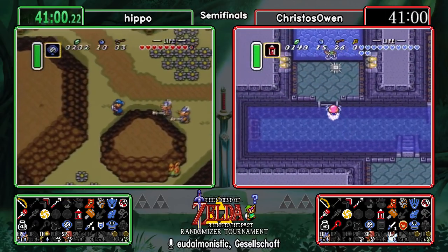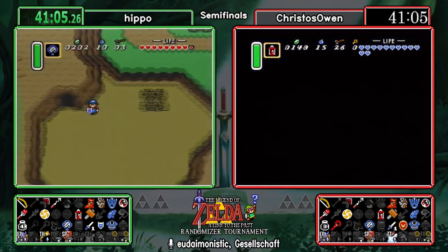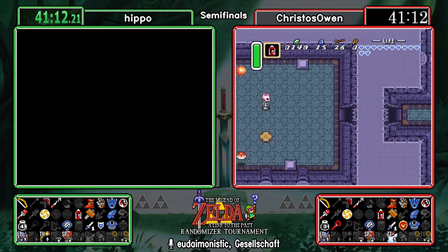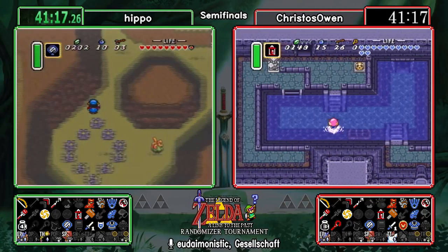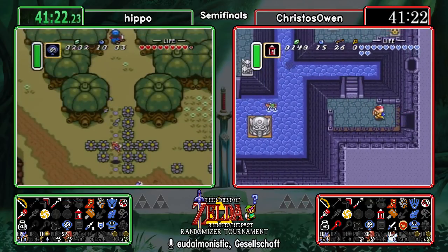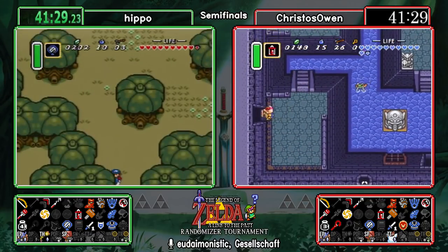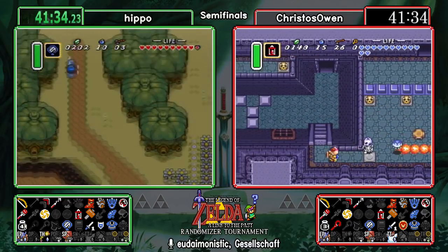It depends on the scene — most people certainly don't like pedestal seeds, but there are some niche times where it's okay. Every game can be quite different. Christos did skip the last side of the dungeon and is now going back in — so they were synced for a bit and it seemed like he saved time on the boss fight, but going back in will even them out. Hippo went south of the Haunted Grove and skipped the blue boomerang — in my opinion the better of the two. We already have the red boomerang, which goes farther but has a lot of lag frames.